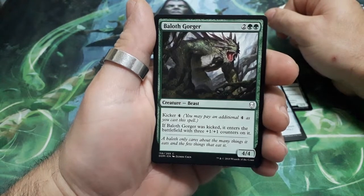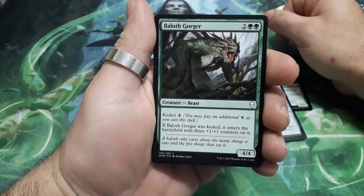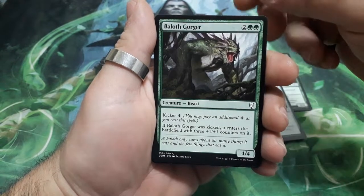Balof Gorger, four drops. He has a Kicker for four. If Balof Gorger was Kicked, he enters the battlefield with three plus one plus one counters on it. And it is a 4-4.